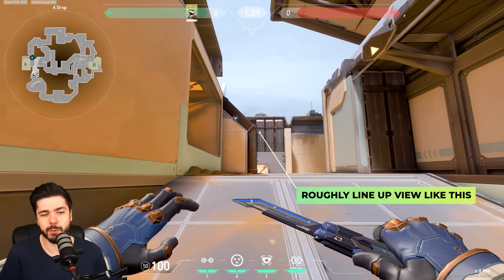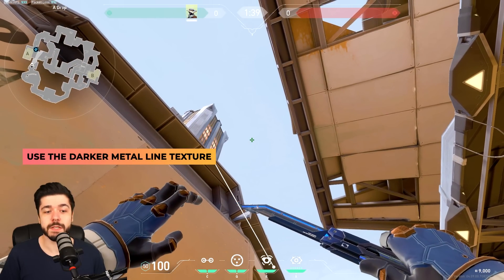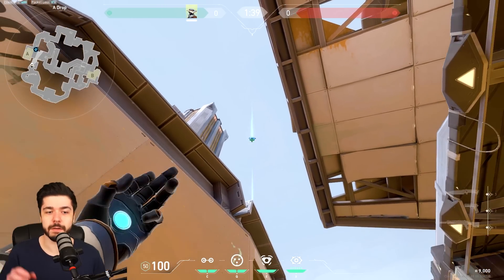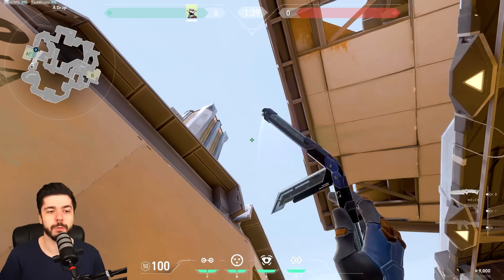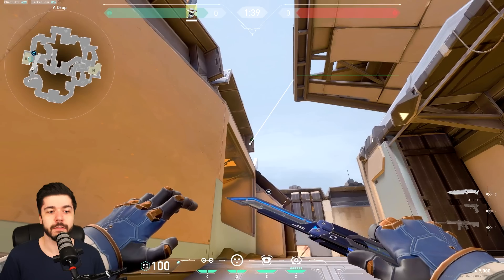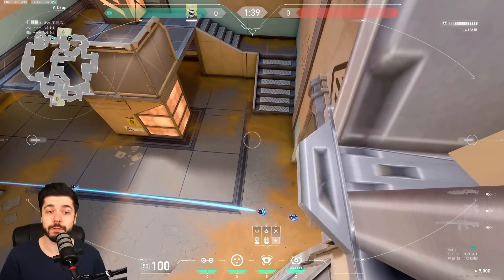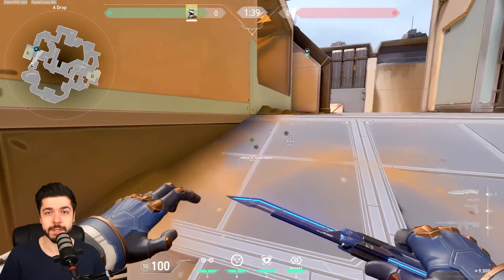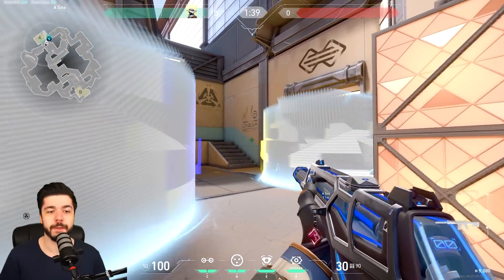Now we have retake cages — you can use these on attack as well, though not many play under site. Use the same lineups I do and pause if you need to since the on-screen text might be brief. The next one: aim like that, jump and throw it out. This is good for post-plant when enemies are in A Main or under site — that's why it's a retake lineup. Go in like this and you completely avoid 50/50 angles.